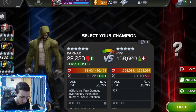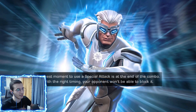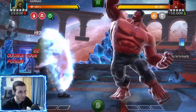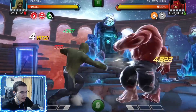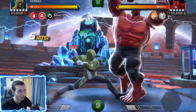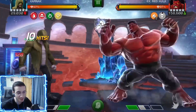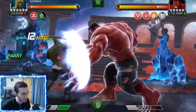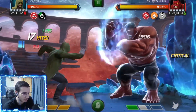Welcome back to another video. Today we have some six-star rank-up gameplay with Karnak. We're using him against Labyrinth of Legends' Red Hulk. I want to show you some crazy numbers from this guy. This is my favorite fight with Karnak because we have class advantage, we can counter his special one, his SP2, and his heavy attack. It's literally the best scenario for Karnak — we can stack those fragiles without removing our true focus, which is perfect.